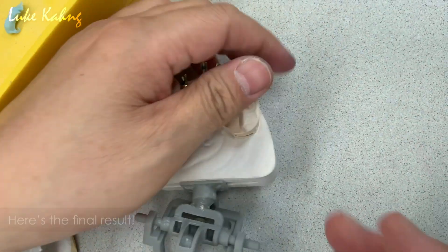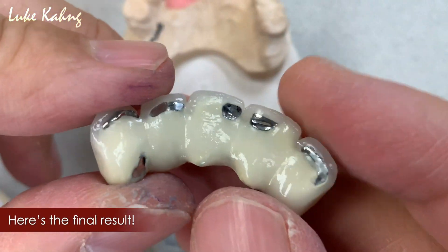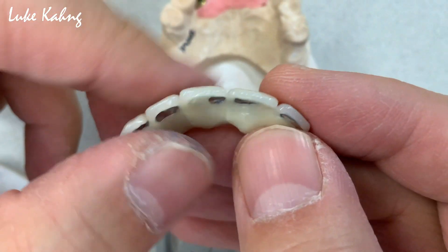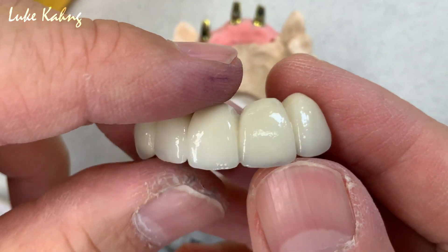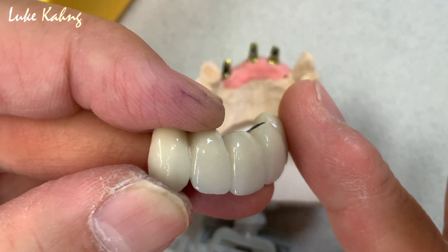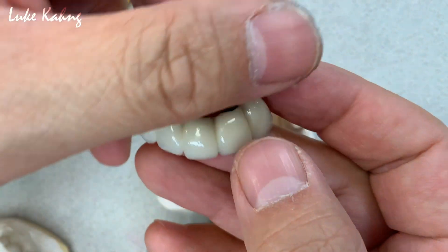And then we finally finished this 5-unit bridge with a metal island — it's very important because we have to make the frame as strong as possible. And then the rich areas, we almost closed but we did not compromise the aesthetic which is translucency. So now this is the facial view which is really flat, and then no reach left because the patient has a low lip line.